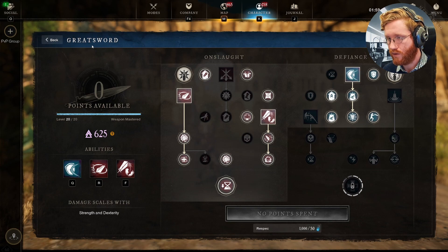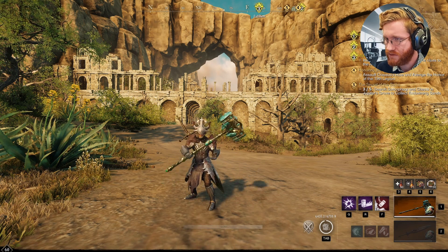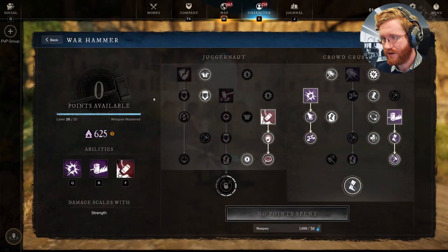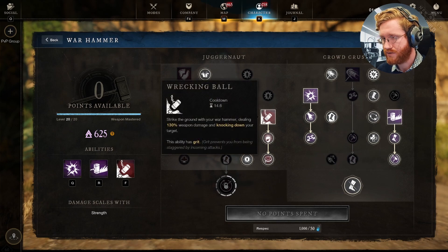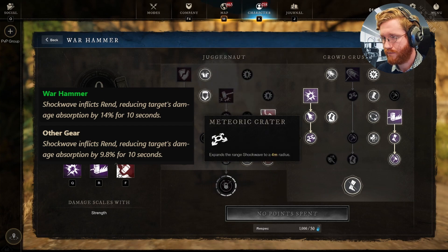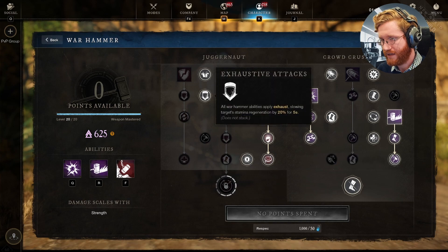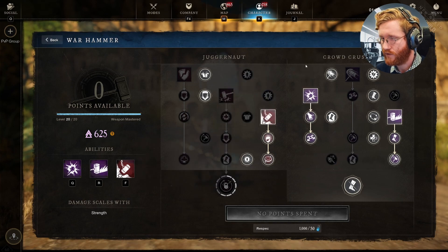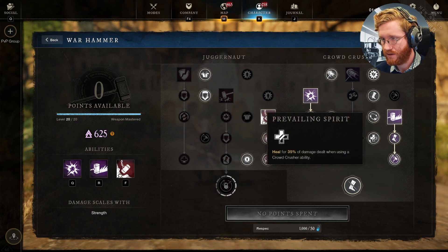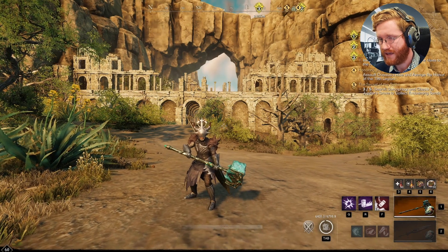Now we're going to swap over to the Warhammer, which is going to be our paired weapon for this build. It's a very simple build you've probably run before. You're going to be using Wrecking Ball and Sundering Shockwave to get Rend on your enemy while also stunning them. Then Path of Destiny with Leeching Path of Destiny to get some health back and cooldowns. You're just going to be stacking the normal Fortify and extra damage. For the most part, you're going to be using this weapon on cooldowns and not really attacking with any light or heavy attacks. We're primarily using this build to stun our enemies, get them CC locked, and then set them up for heavy damage attacks with the Greatsword.